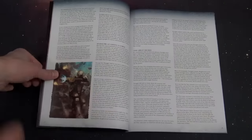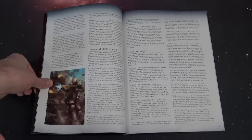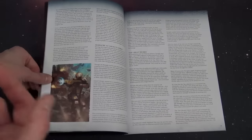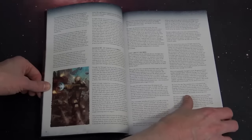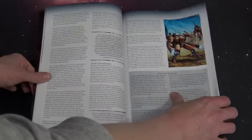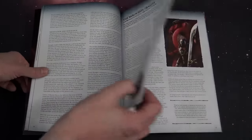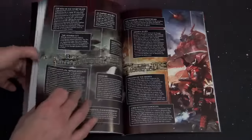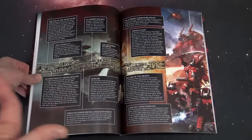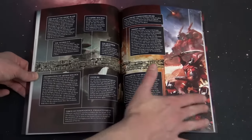The lore goes something like: Farsight leads an expansion, Chaos kills all their materials, and he discovers something is off — they were being lied to. He then dashes off and does his own thing out in the Damocles Gulf. It's pretty much word for word all the same fluff. It's got some great-looking graphics from the stuff they came out with back in 2013 to update the storyline, but not much new there, to be quite honest.